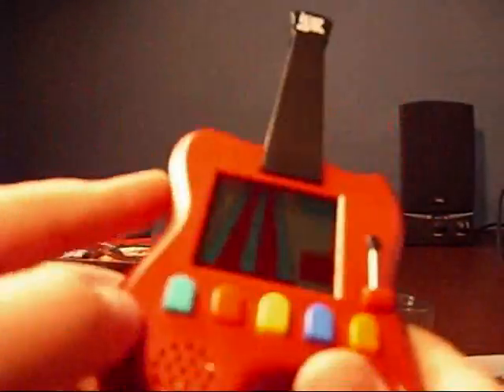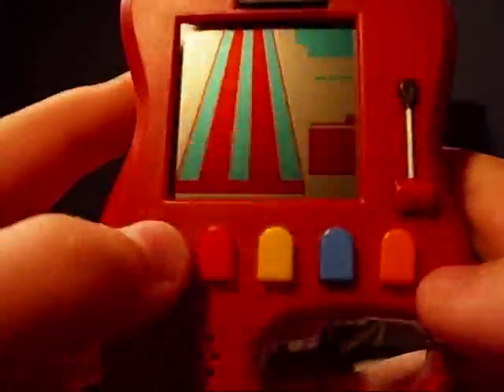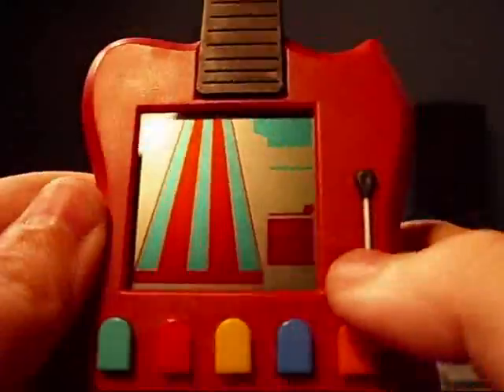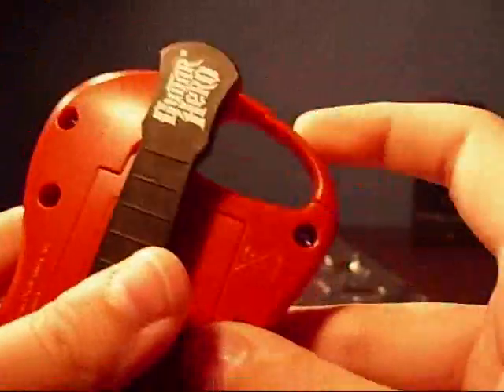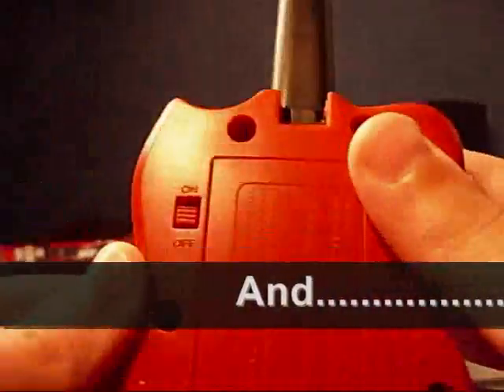I got this online for $15 off of thinkgeek.com. Apparently my Radio Shack has started carrying these too — I really didn't expect that. So there's no strum bar, just the five buttons. There's a whammy button — it's a button, not a bar; the bar is fake. So if you've got a long note, just hold down the note and mash it like crazy. You've got the fold-down neck for portability, and the clip right there if you want to show it off to all your friends.